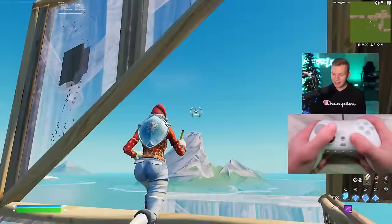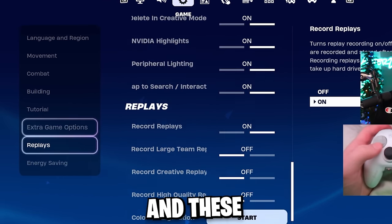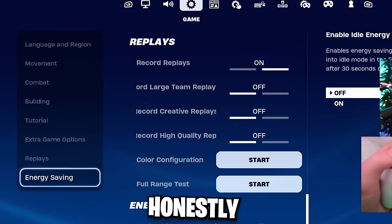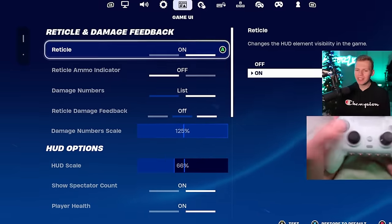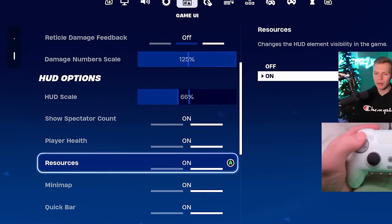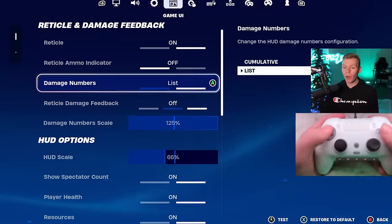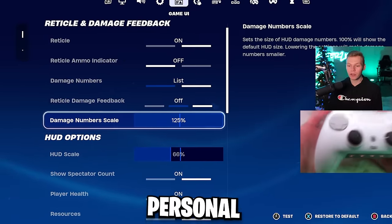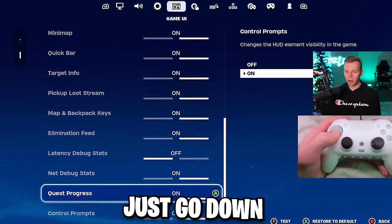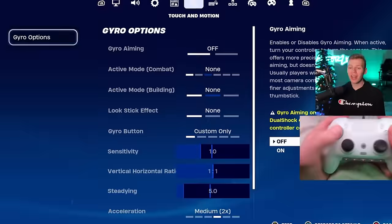Under the building tab is extra game options, and these are kind of all personal preference. That also applies to the game UI tab — obviously you need your reticle, player health, resources, and minimap on. But things like HUD scale, damage scale numbers, how damage numbers read, and whether the reticle ammo indicator is on or off are just personal preference. I'll scroll down quickly so you can see everything. Net debug stats is how you see your ping in-game, if that's something you're interested in.